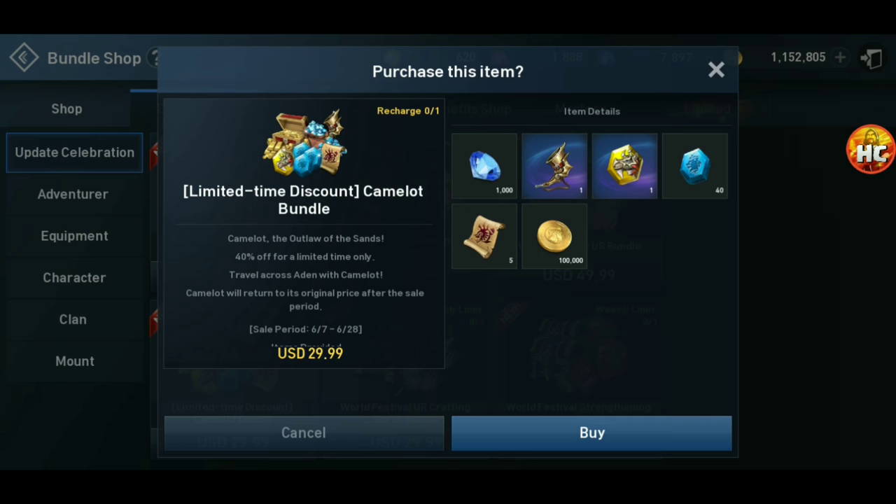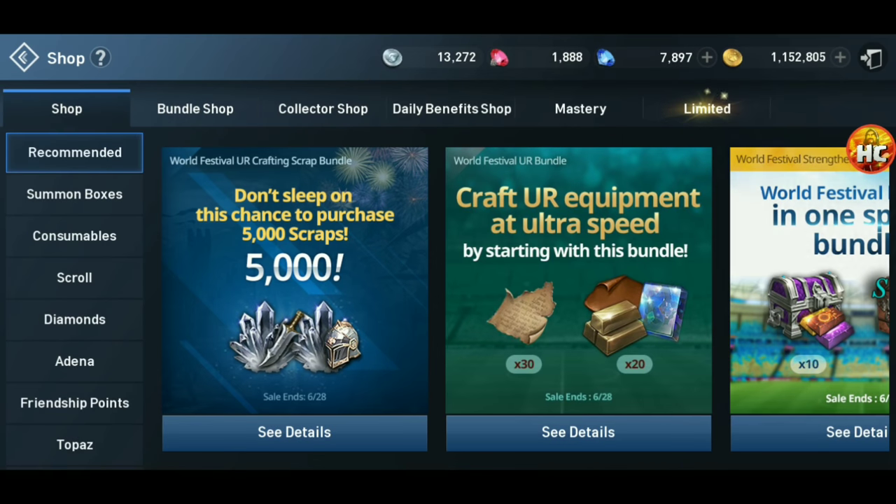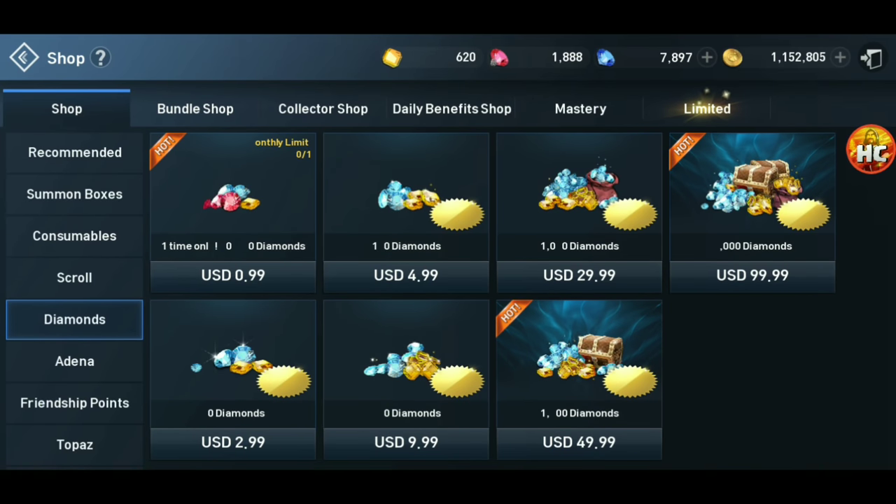1,000 blue diamonds is pretty much about $30 by itself — 1,080 diamonds are $30. So basically, if you buy blue diamonds already, this is like a free mount bonus if you're buying diamonds. If you're not completely free to play, this is actually a pretty good deal.